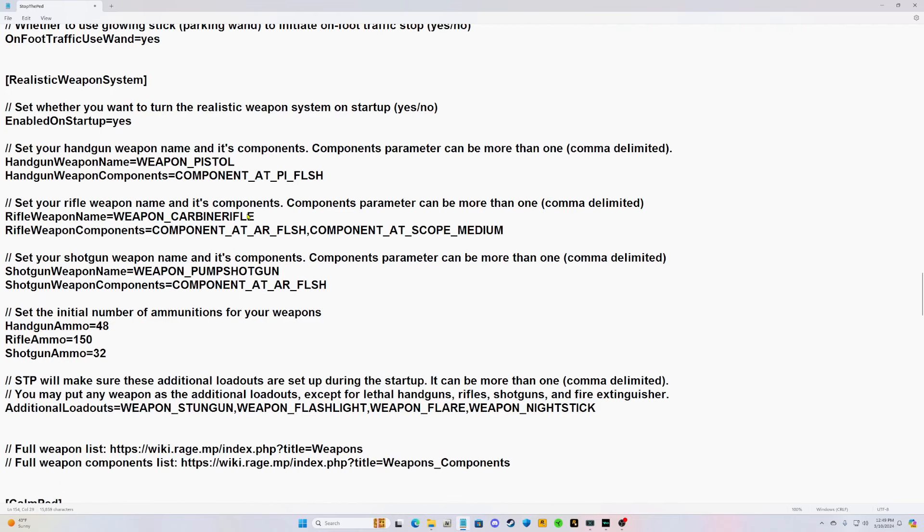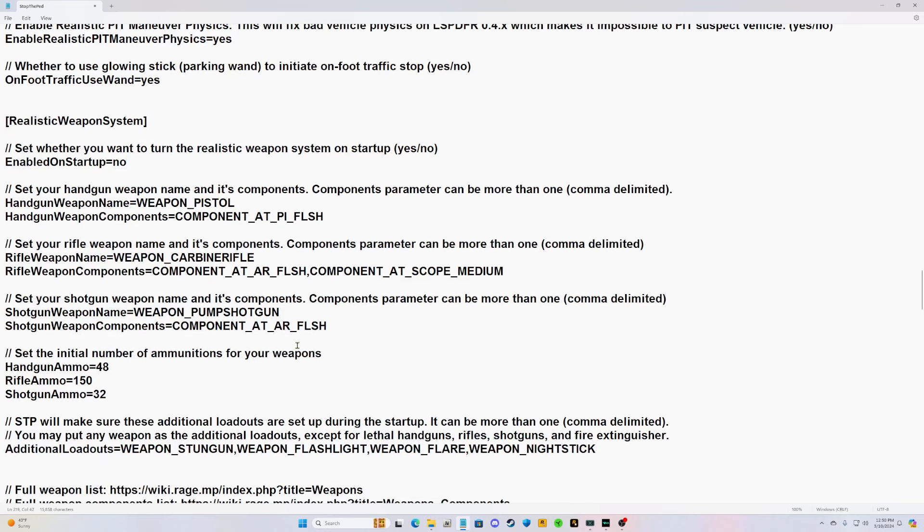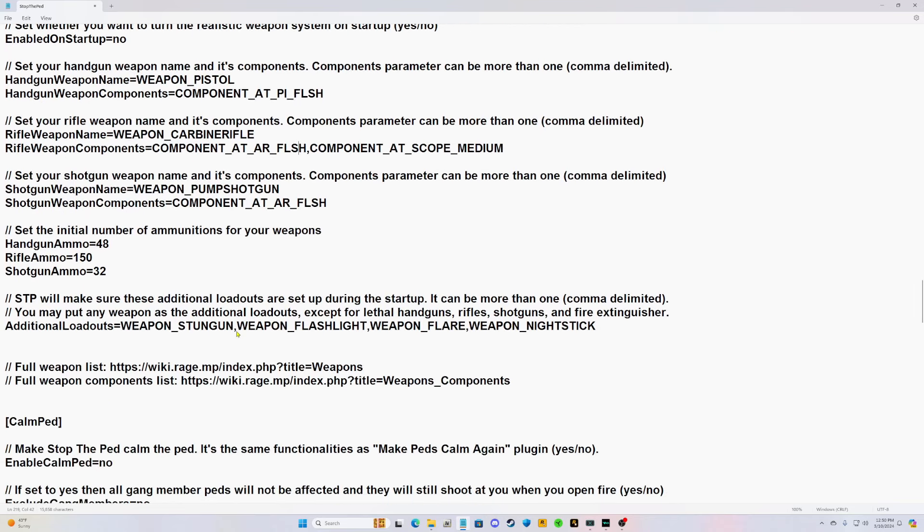Where it says 'set whether you want to turn the realistic weapon system on or off,' change that Yes to No. I'll show you how to enable it in-game — I'm going to go over all of this with you in the game.